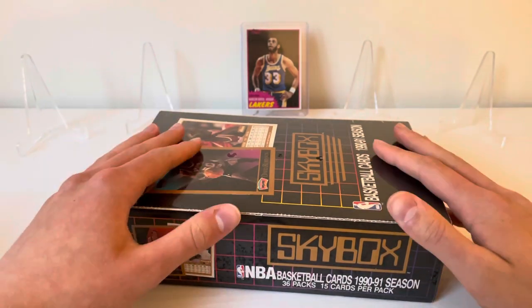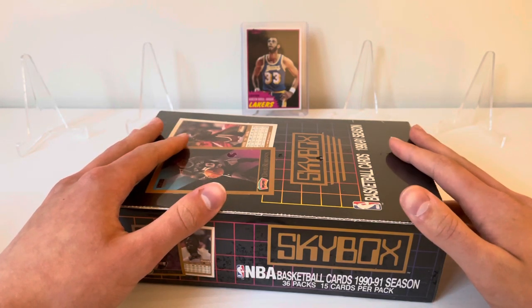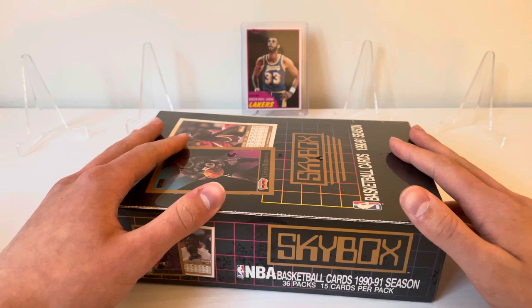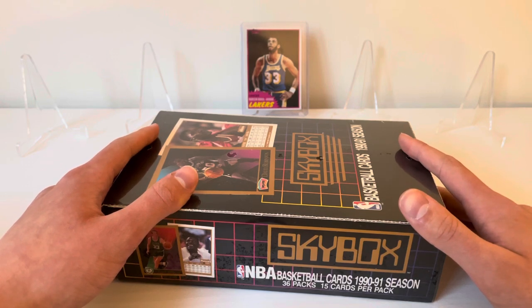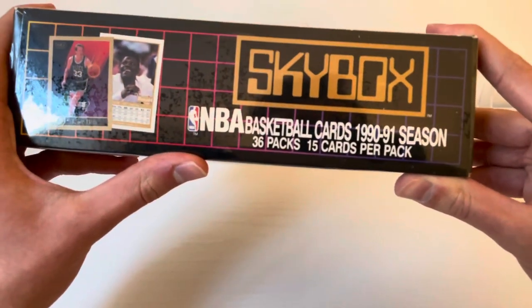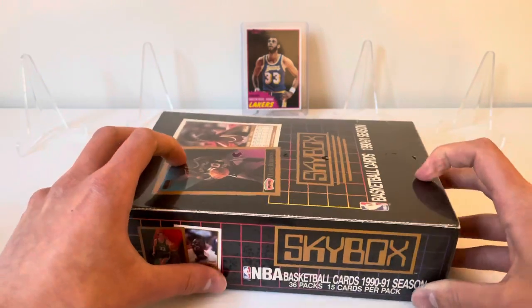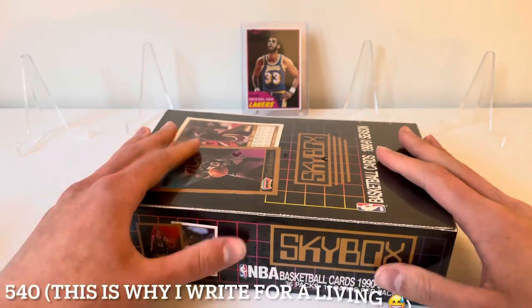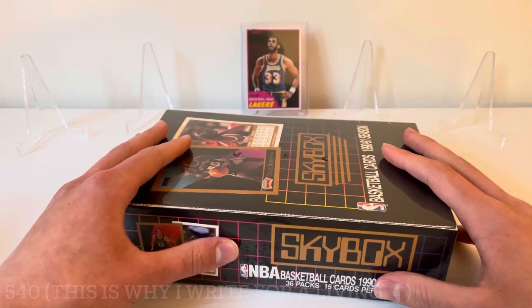Series One — we're looking for hall of famers. The two rookie cards worth noting are Sean Kemp and Gary Payton, but of course the big money card, the number one card we're looking for, is that Michael Jordan. PSA 10s are going for around six to seven hundred dollars now. It's going to be a pretty extensive rip — 36 packs, 15 cards per pack, so that comes out to 700 and change. There's a 400-card base set.